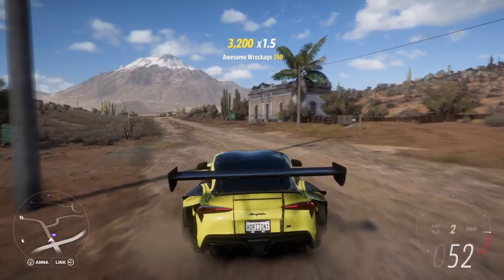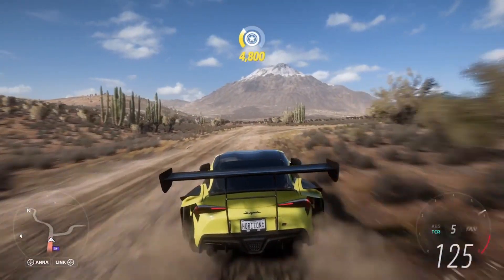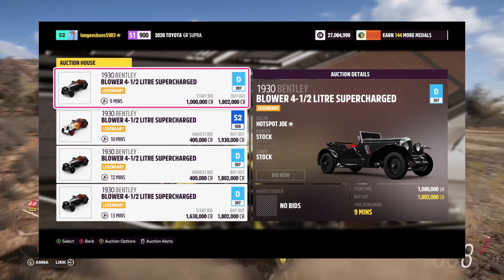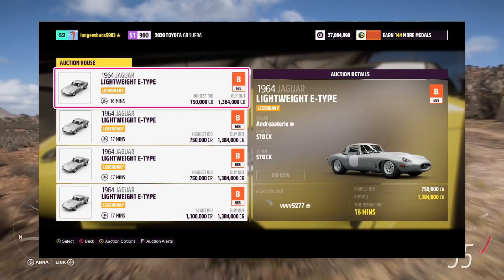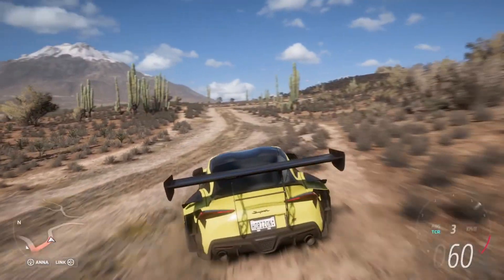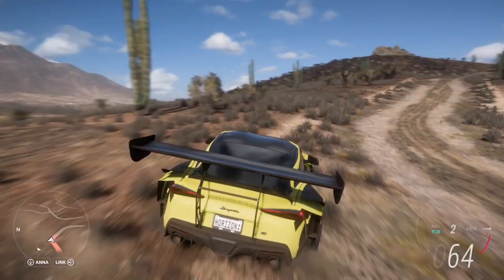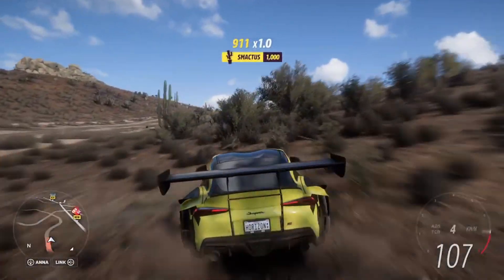Now of these vehicles, there are two that I'd say are worth getting with Forzathon points and then selling. The first is the Bentley Blower, because you can sell it for just under 2 million credits on the auction house. The second vehicle is the 1964 Jaguar LWE Type, which can be sold for 1.3 million. I highly recommend getting these two cars as it will allow you to exchange 350 Forzathon points for 3.3 million — a very quick way to get a few million credits that you otherwise wouldn't have.